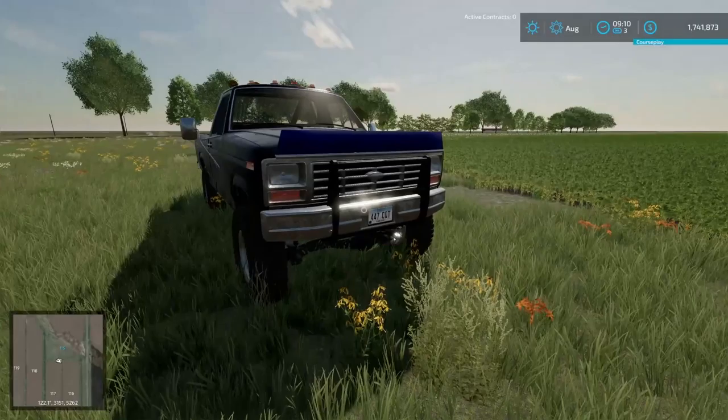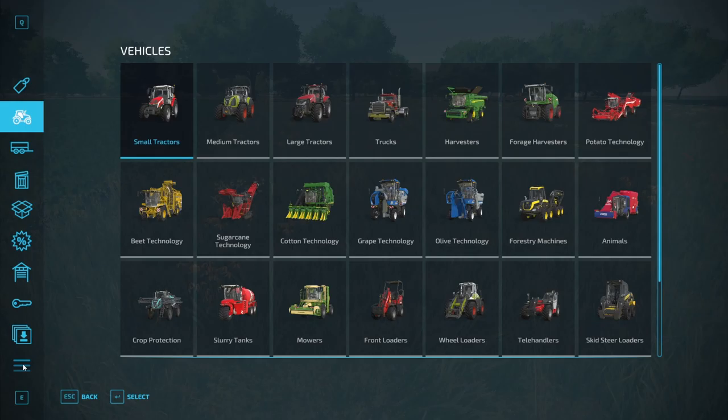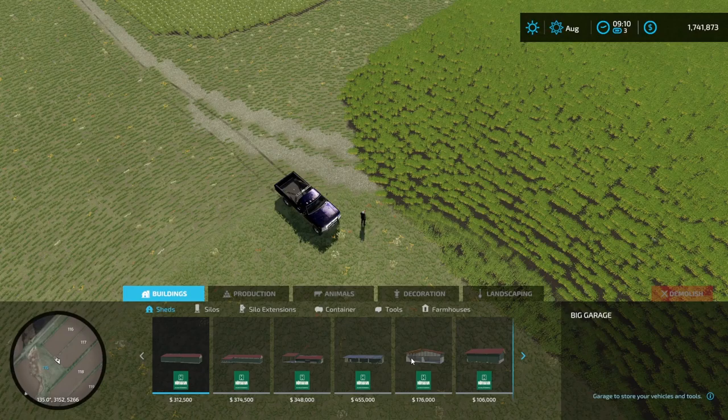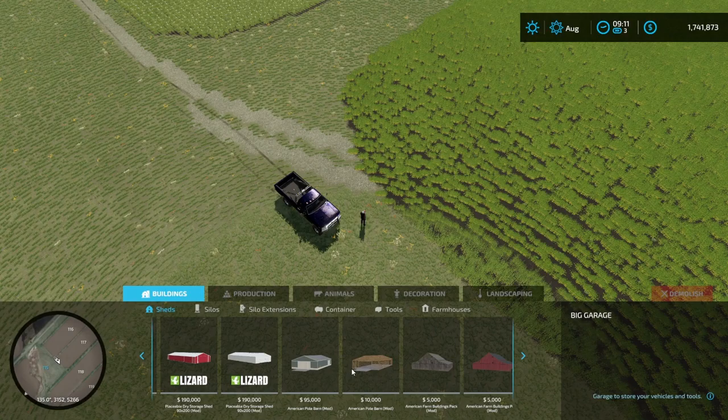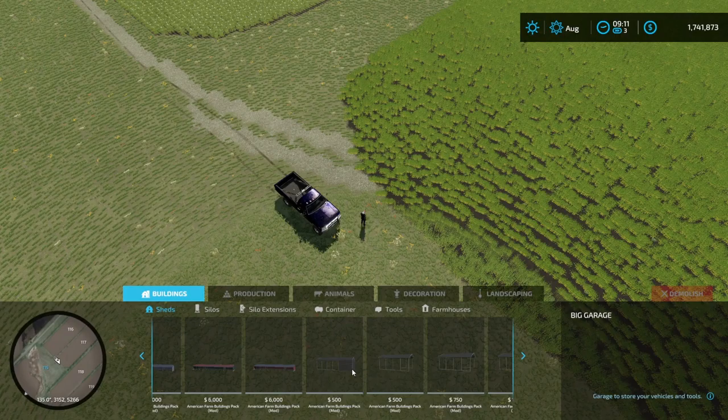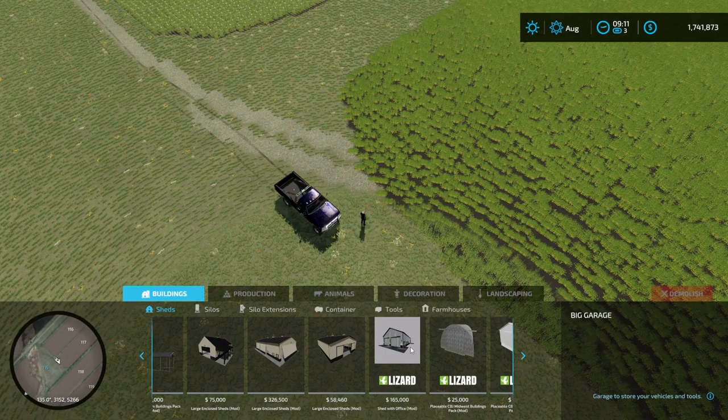What I'm thinking is we put our main shed back here and set up stations for fuel, for fertilizer, for all of the stuff that we're going to need. So we're going to go back to the truck and just kind of start doing the layout. Hopefully I don't mess it up too much because moving things is expensive if we're not careful. We're looking at sheds - there's one in particular with an office somewhere in here.